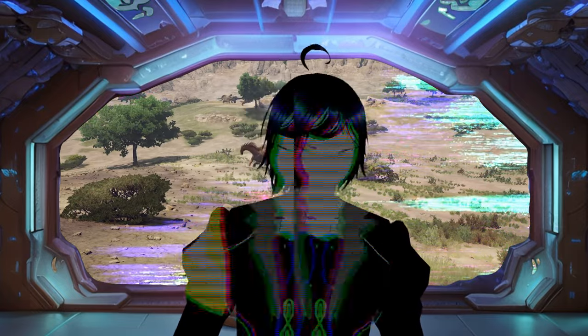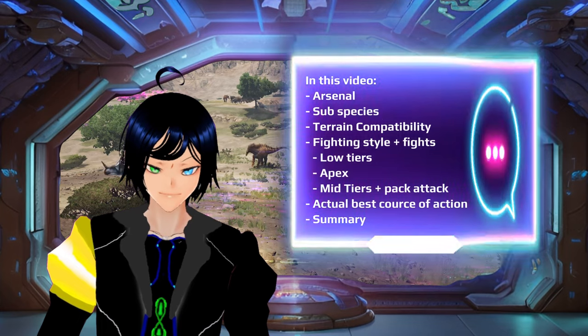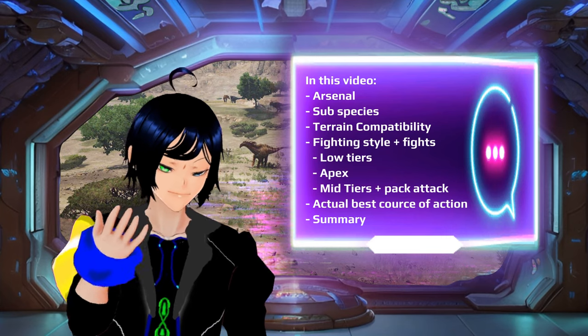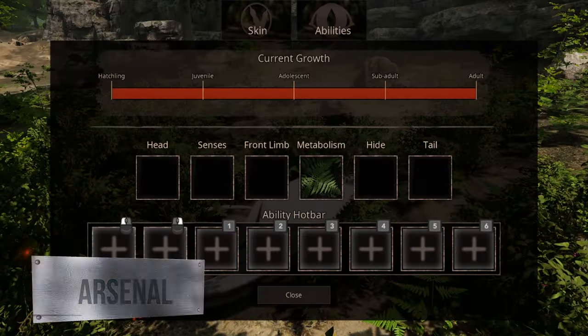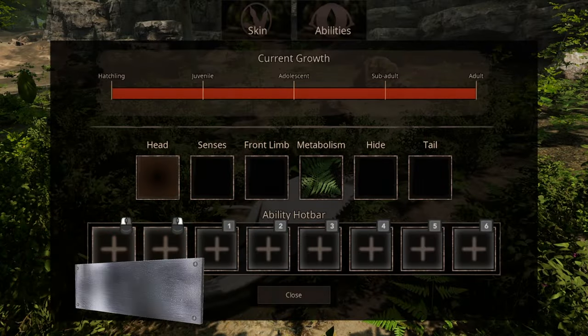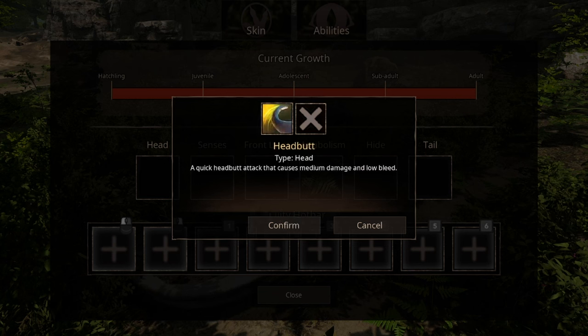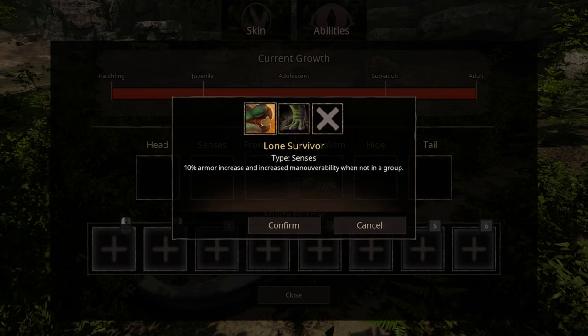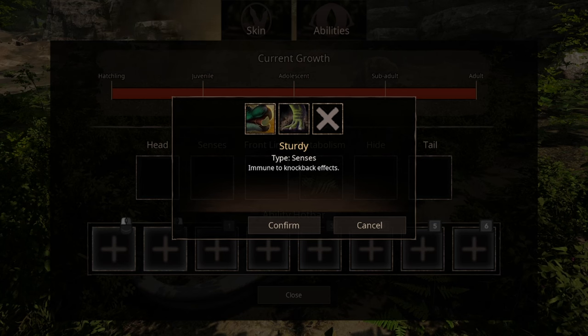In this video we'll be going over the following topics. Also, my time with this creature is limited, so if you have any tips of your own, share them down below. Not too much to cover, but for head abilities we have one option: a quick headbutt attack that also deals bleed along with medium damage. For sensibilities, we have two options — the first one being Lone Survivor, which increases your armor and maneuverability if you're an introvert. The second option is Sturdy, which basically makes you immune from being knocked off cliffs.